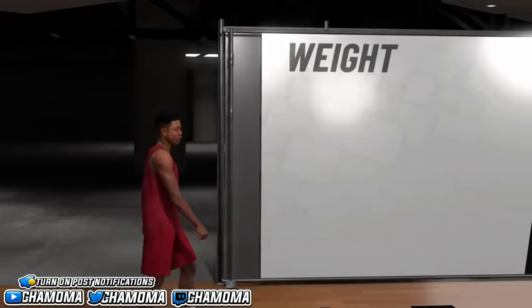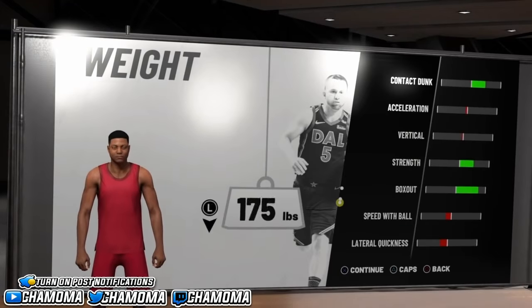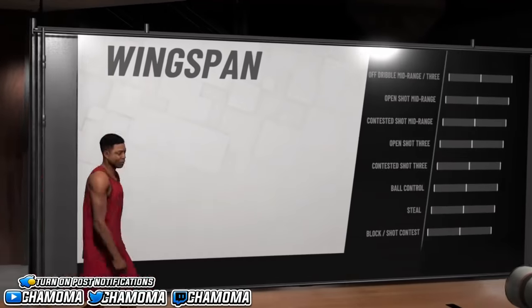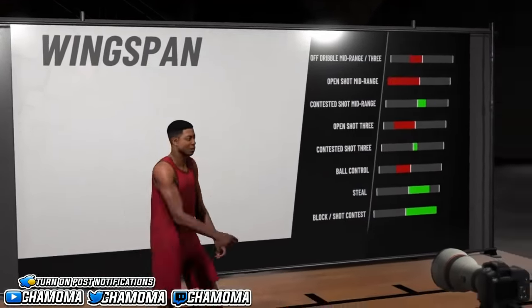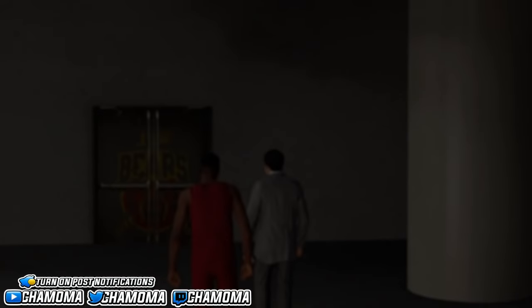For height, you can make your player tall or super short. Weight — all the way up or all the way down, it really doesn't matter. I put mine all the way up with arms all the way long. Once you get locked in, push yes to go to the NBA.